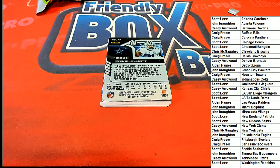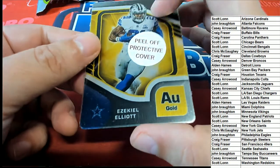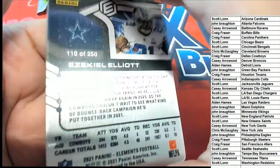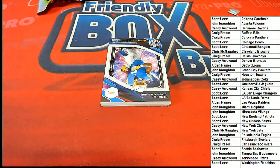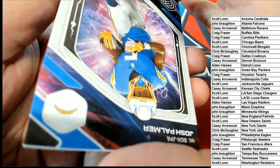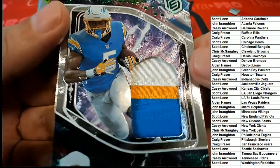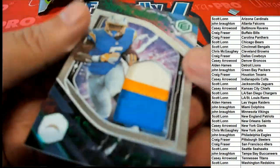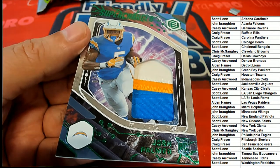That is an Elliott — and that is Craig with a metal card. Congratulations! Next, a rookie for the Chargers — Josh Palmer. It is a Josh Palmer, low numbered hit. Looks like a three of ten — yeah, three of ten, LA Chargers. Scott L, congratulations with your hit!